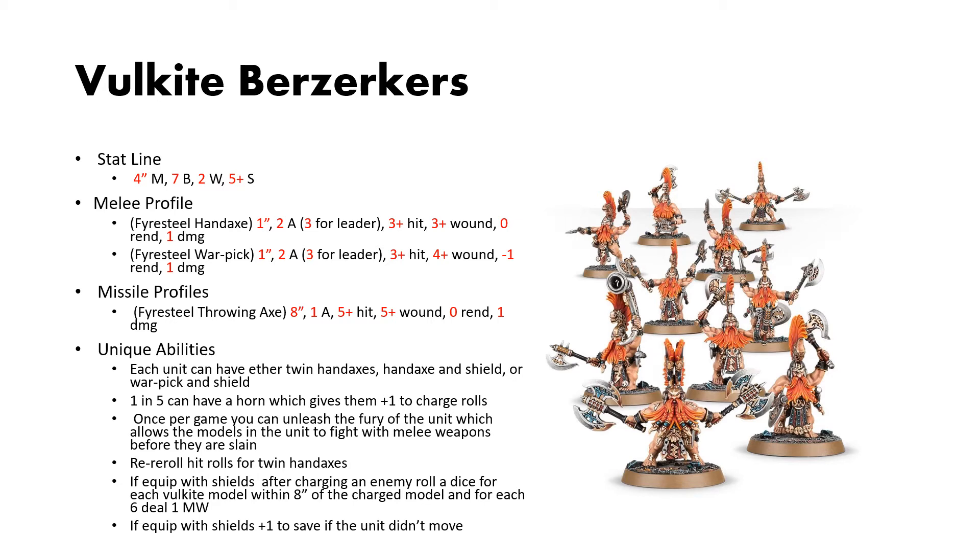The warp picks are slightly different: 1-inch reach, 2 attacks (3 for the leader), 3s to hit, 4s to wound, 1 rend, and 1 damage.